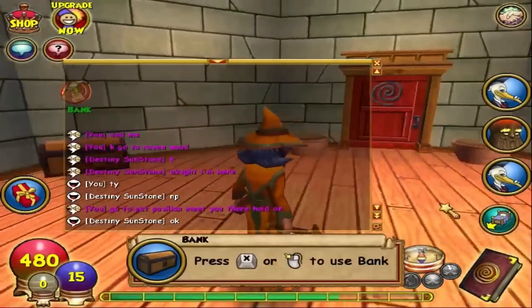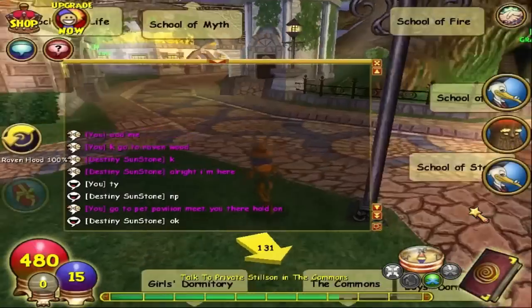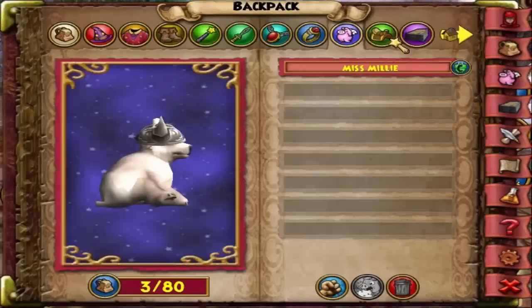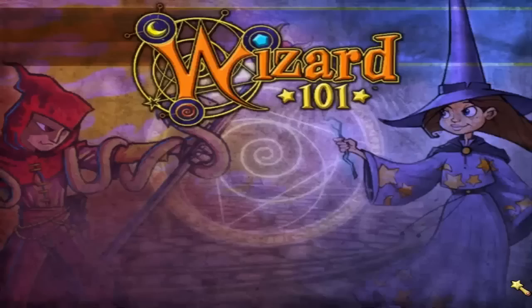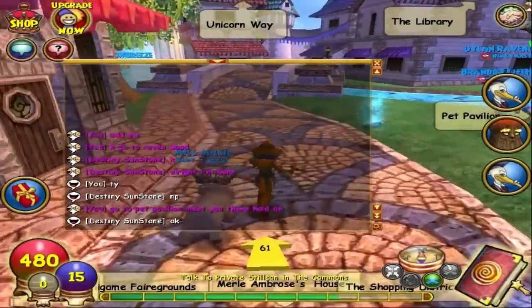Once you have all the snacks, go to the commons. Here's the thing: your pet energy is zero because when you put your pet in your account from the shared bank, it takes all your energy away. But you know that quest we got earlier? As soon as we talk to Private Connley, it's going to level us up, which means we get energy.